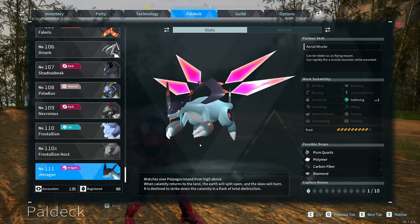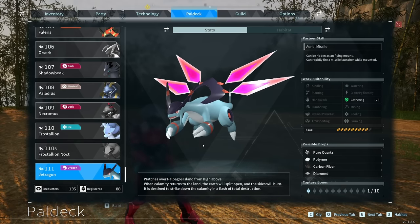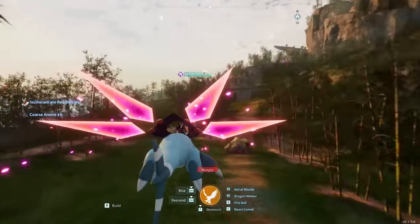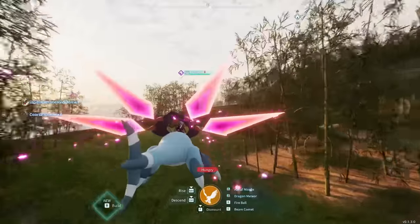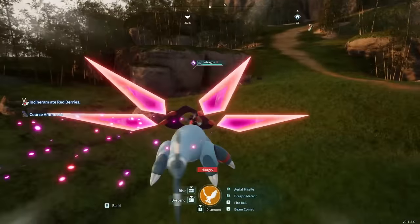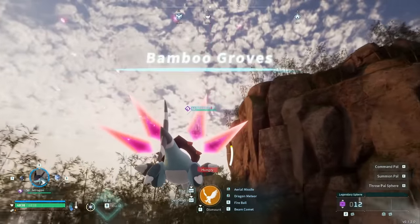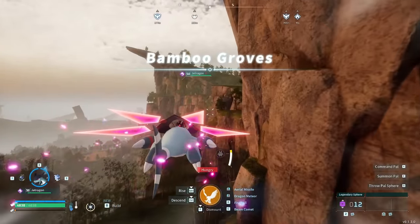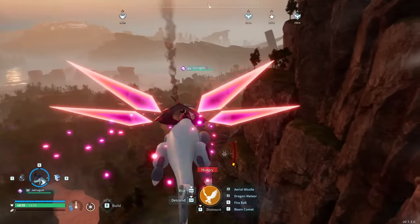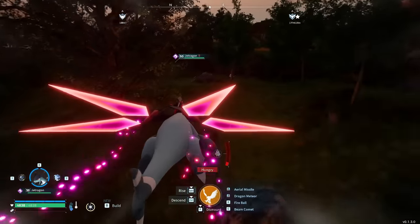Many of you have been asking what the fastest mount in the game is, and that is Jet Dragon. The speed on this thing is ridiculous. Just its movement speed without hitting shift is faster than pretty much every other mount in the game. When you're flying and activate sprint mode, this thing absolutely cruises with a speed of 3300. It does burn through stamina really quickly, but it doesn't really matter just because of how fast it moves.